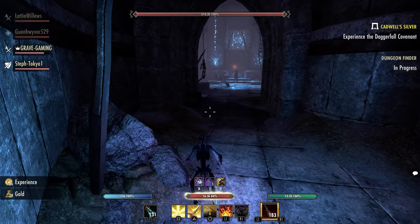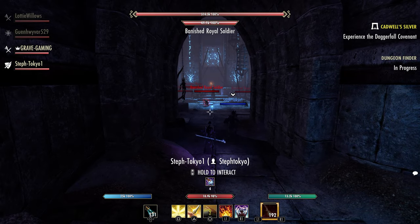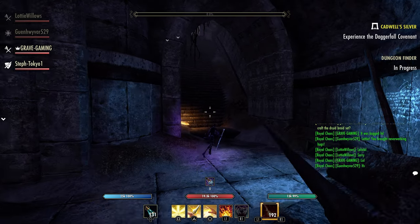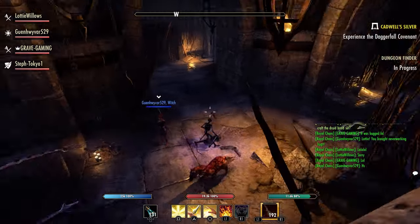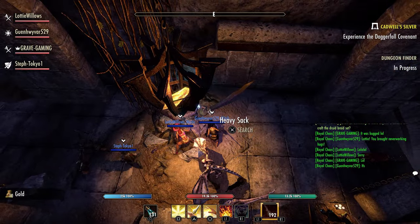For this dungeon, we will have a monster mask — the Construct monster mask — which adds 129 weapon and spell damage for the one piece bonus. The two piece bonus: attacking an enemy with a fully charged heavy attack throws an axe at your enemy, dealing physical damage and reducing their armor for five seconds.